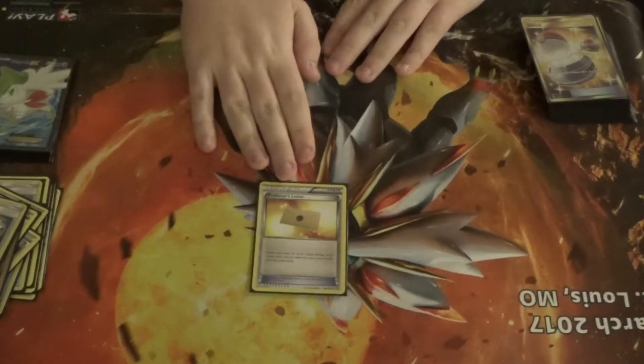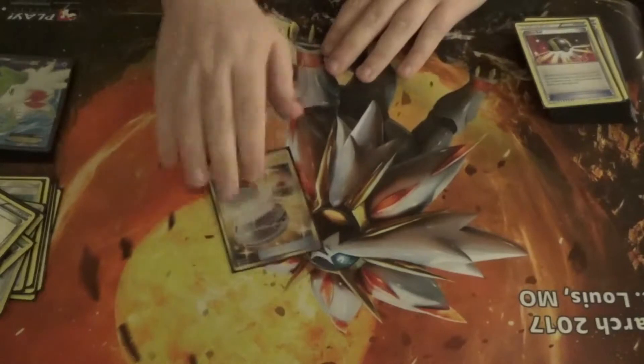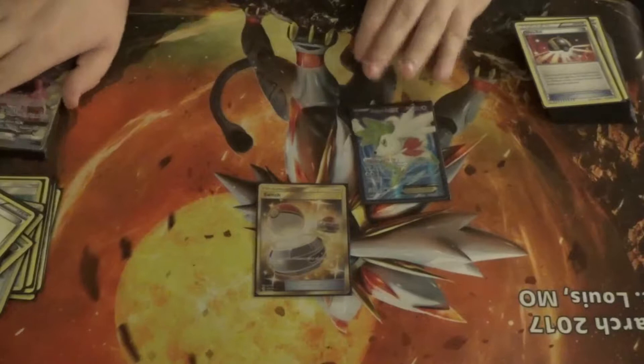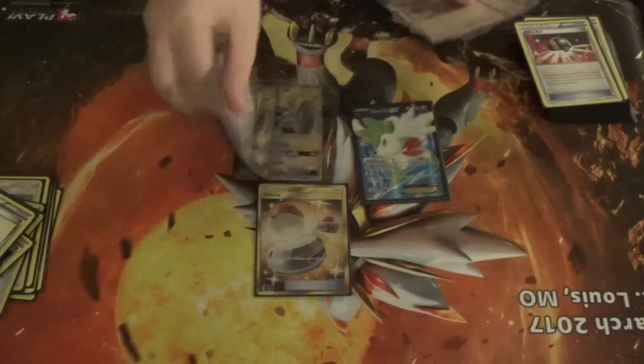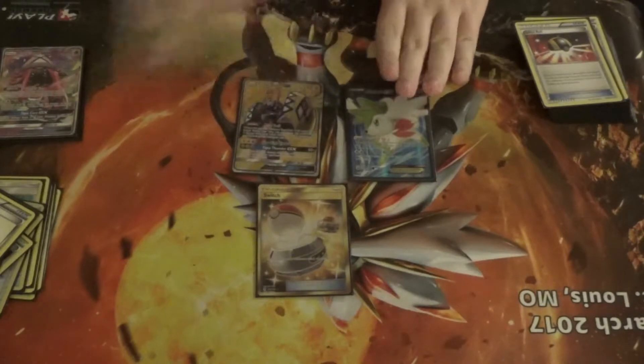I'm running one Professor's Letter because I like seeing my energies quickly. Switch is a good card too — I'm taking one of those. If I'm stuck with a Marshadow or a Koko with no energies on my field, I can just switch and get rid of them right away so I'm not losing a prize or stuck with a no-energy card.